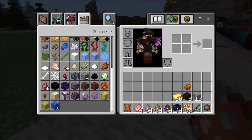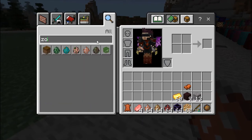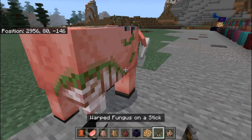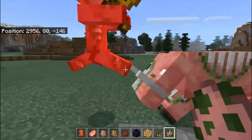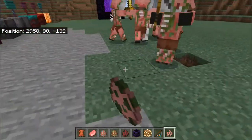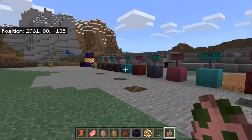These zombie-type mobs — Zoglins — will attack you, so you can have a fight against them. They are basically the zombies of the Nether and they will attack players on sight.